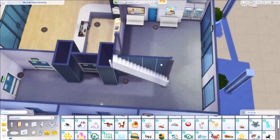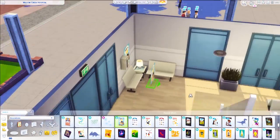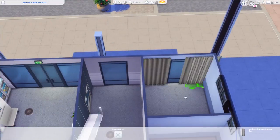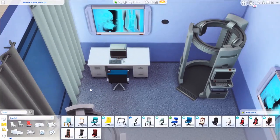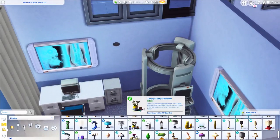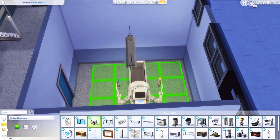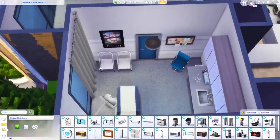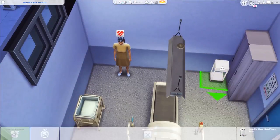When it comes to functionality, I think everything should work properly, though the spaces look a little small. I wasn't able to properly test the surgery room — the space is quite tight and the machine is very big, requiring a lot of clearance around it to work. As for the treadmills and the x-ray machines I put on the other side, those work properly. The only one I'm not sure about is the surgery machine.